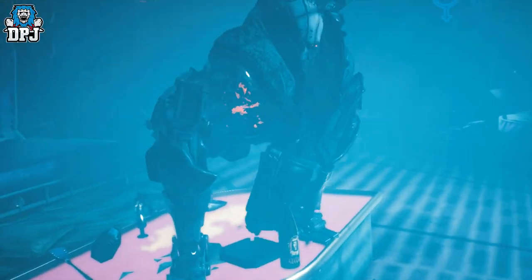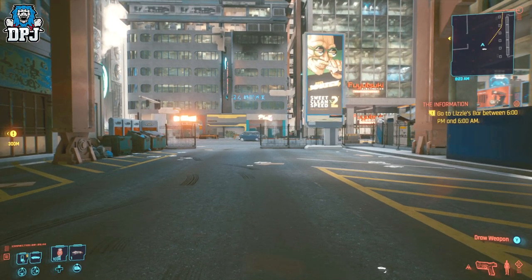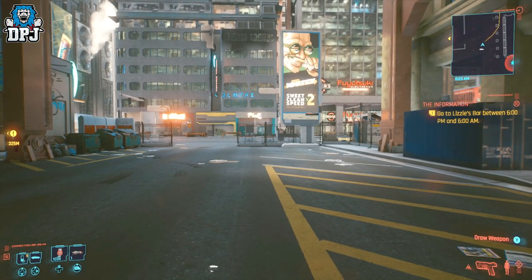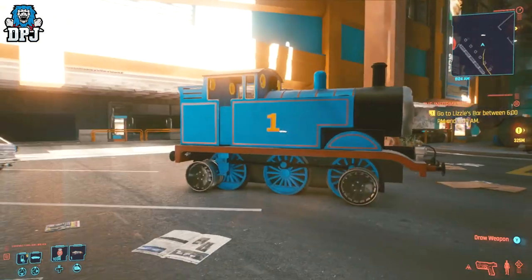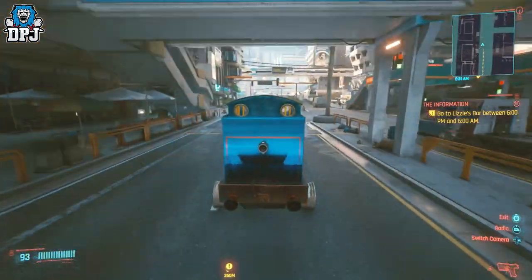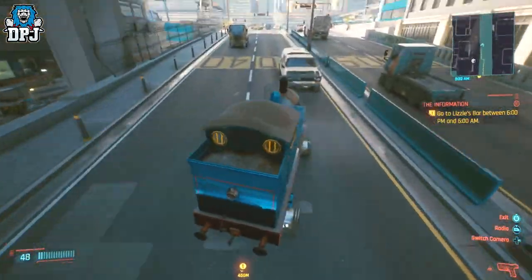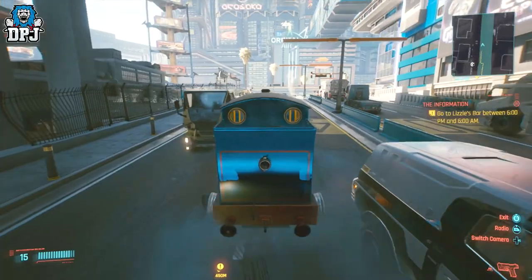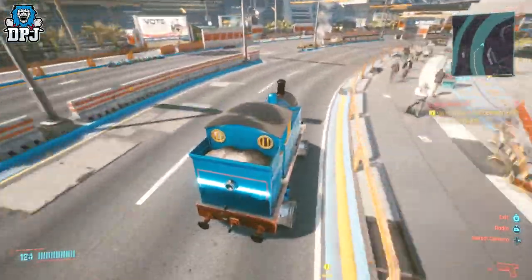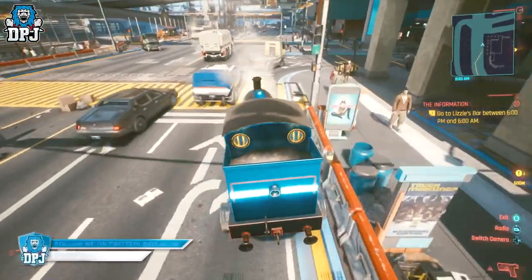Lastly, we have a pair of mods — both bizarre, one more so than the other, but at the same time pretty epic. These mods feature none other than Thomas the Tank Engine. The first mod lets you replace your Rayfield Caliburn with Thomas the Tank, so you can literally drive Thomas around Night City. Absolutely awesome — kind of weird but still cool. This mod was brought to us by Crazy Potato and you'll find it linked down below.